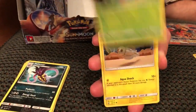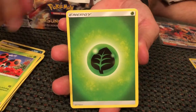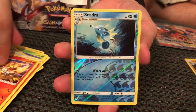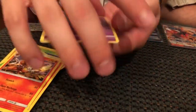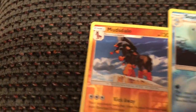There's Tangela, Dynamo, Crabrawler, Inkay, Ledyba, Grass Energy, Lana, Heatmor, Simisear, Reverse Holo Seadra, and Toxic Rope non-holo. We'll take a look and see — we've got Mudsdale again, and a Code card. Nice.